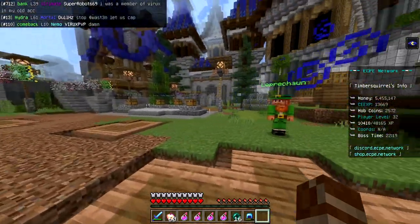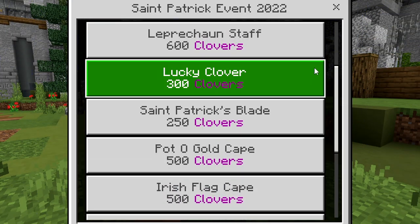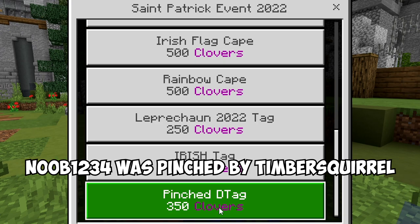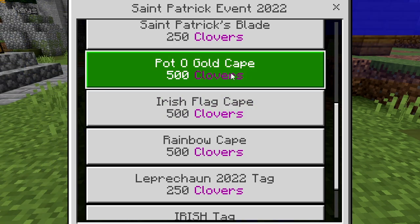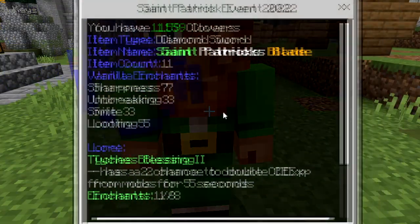When you spawn into the server, run over by the crate keys — to the right there's a little leprechaun man. Tap him and it'll bring up a shop with a bunch of stuff you can purchase with clovers. The first thing you can get is a pinched D-tag, which works like any other D-tag — combine it onto a sword and whenever you get a kill it'll say whoever you killed was pinched. You also get two name tags and there are capes: a rainbow cape, an Irish flag cape, and a pot of gold cape.